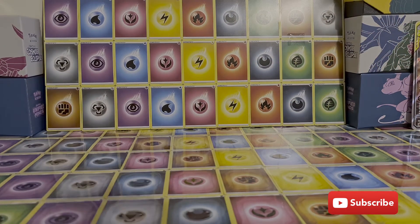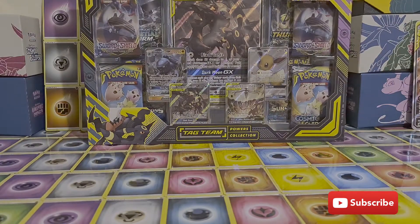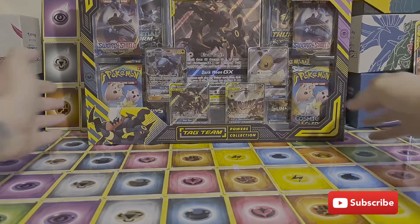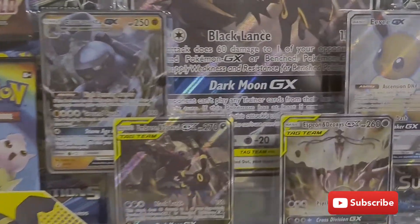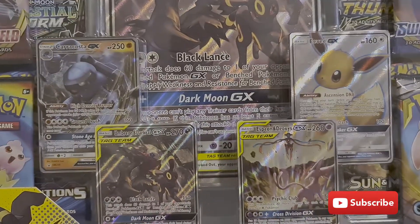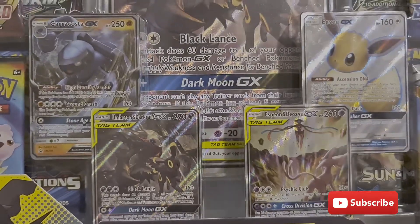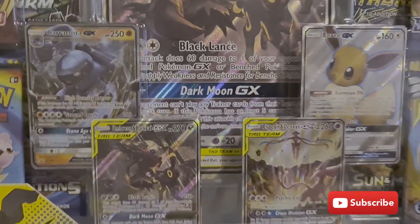Here we go then guys, a Tag Team Powers box. I'm not sure if this is going to fit in the view — it's too big. But this beautiful box is just unreal. Look at the promo there, all of the promos really. But that Umbreon and Darkrai has been on my list for ages and that is the main reason I have brought this box.